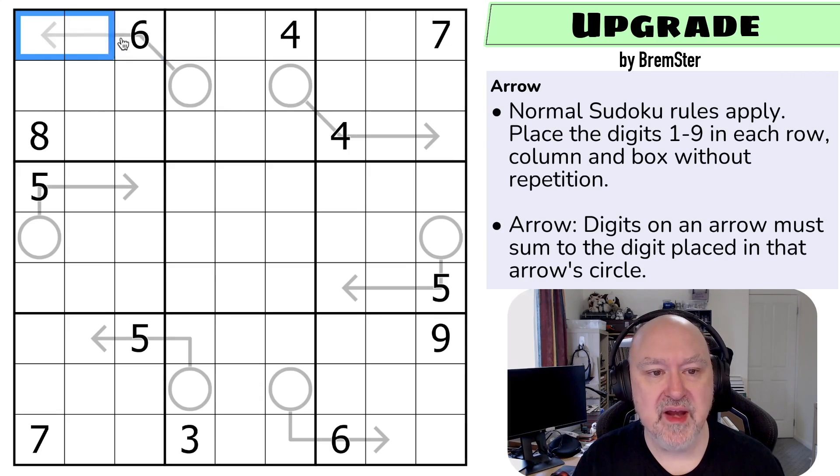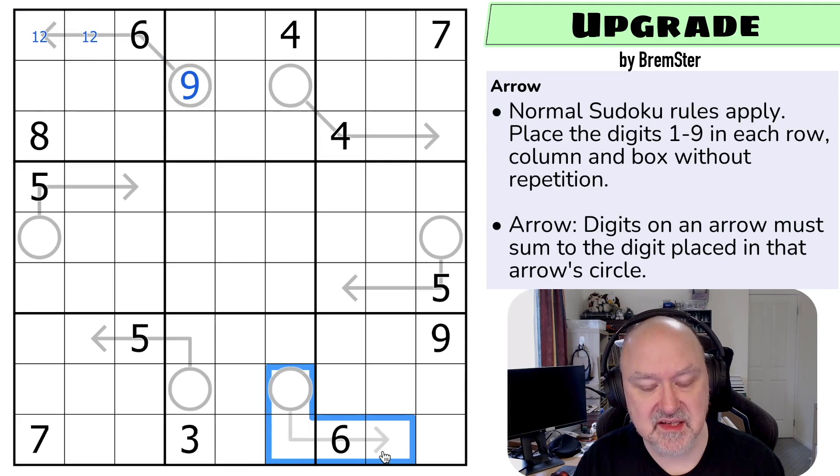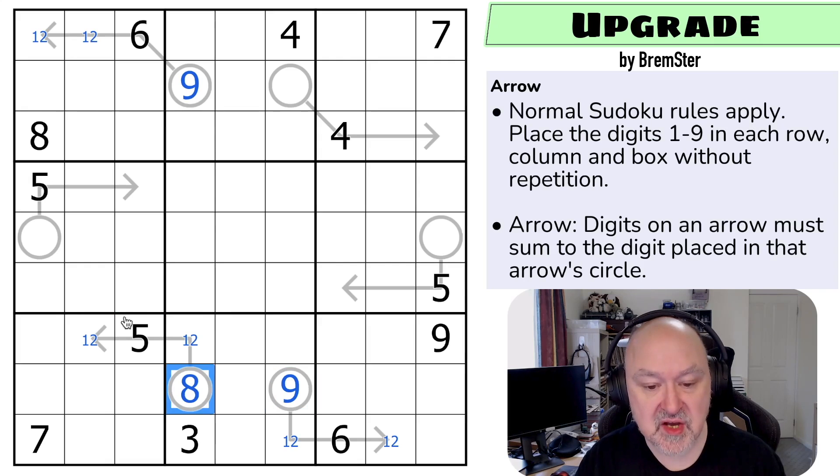What we can look at is the minimum we can put on this arrow. The minimum we could place here is one and two, and six plus one plus two is nine, which is the maximum digit we can put into the circle of an arrow. So this has to be one, two, and six in order to get to nine. The same logic applies to the next arrow — the minimum is one and two, and therefore this is also a nine. For this arrow, one plus two plus five equals eight, which is the maximum we can put in it. So this is also a one, two leading to an eight. These arrows are deliberately designed to be upward-forcing — hence 'Upgrade.'